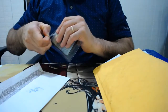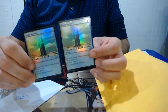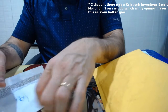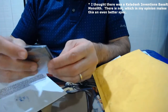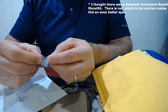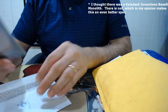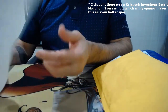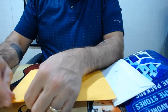Alright, this is a good pickup. I've talked about this before. Foil Basalt Monoliths. I like these. This is the first time Basalt Monolith has been in foil — with the exception of the Kaladesh Inventions, which are foil. But other than that, no other foil Basalt Monoliths exist. That's why I'm picking them up. Foil only — not picking up the regular ones.